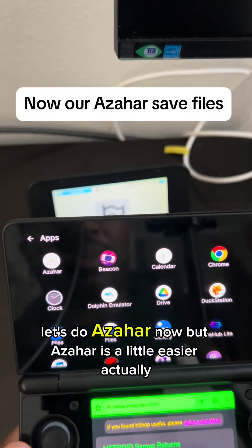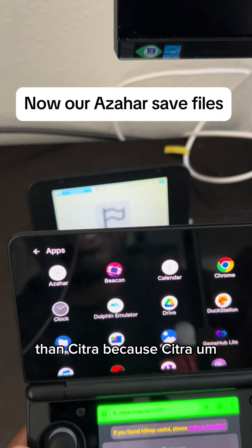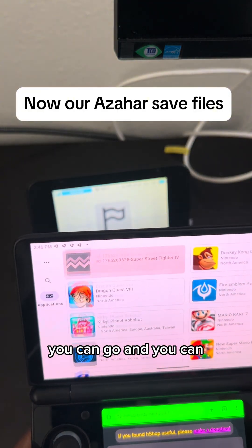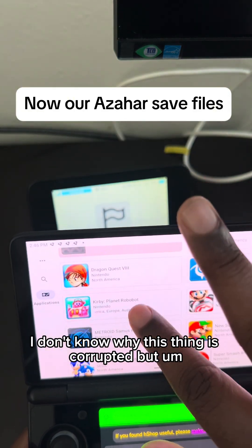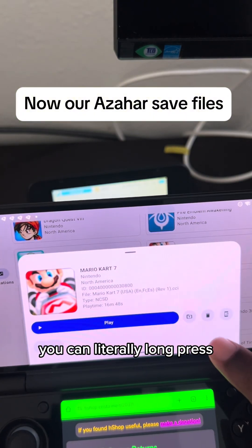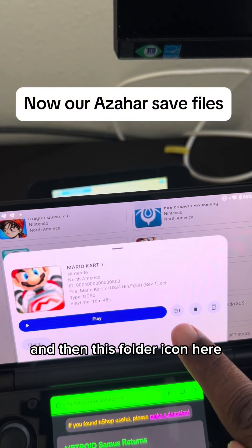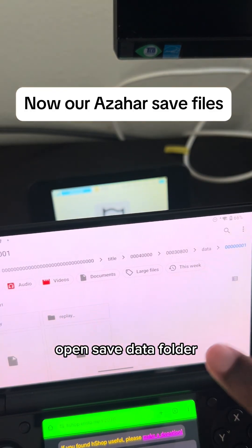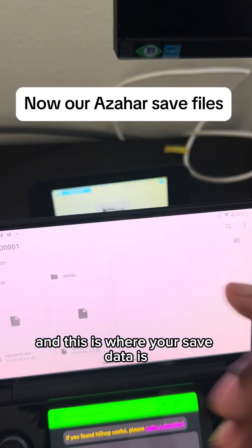Let's do Azahar now. Azahar is actually a little easier than Citra. You can long press on a game and then tap the folder icon that says 'open save data folder.' And that's where your save data is.